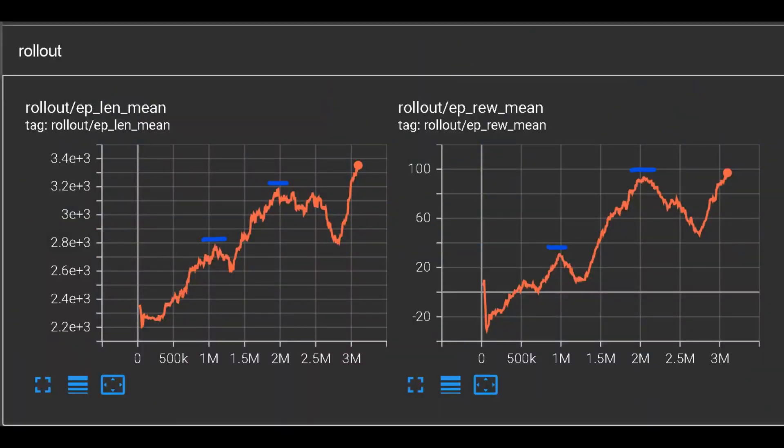To monitor the agent's learning progress, I used TensorBoard. Here we can look at the rollouts — basically how far the agent gets in each episode. Blue highlighted spikes in the graph represent transitions to a new game stage. That's how we know the agent is actually improving and reaching different areas of the game.